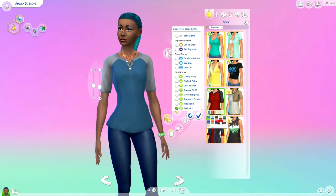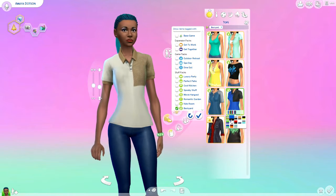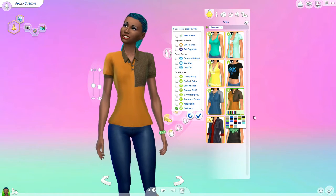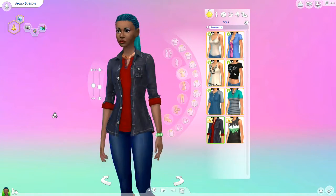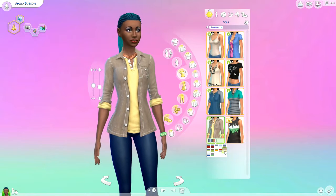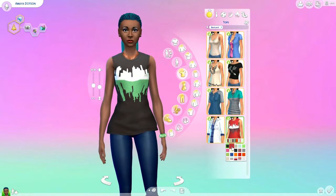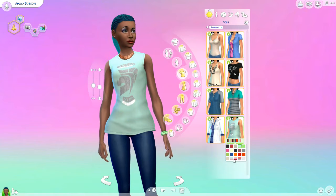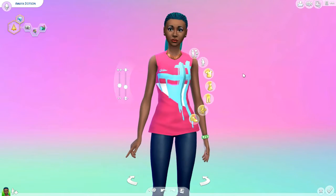There's this shirt, a bunch of different colors available. There's this one which is sort of cool, I like that one actually. Or there's that one. Then there is this one which is actually really cute - it probably looks good on girls and guys. Pretty adorable. Just a regular muscle type tank top with different designs on them, so your sim can change it up a bit. And that is all for the tops.